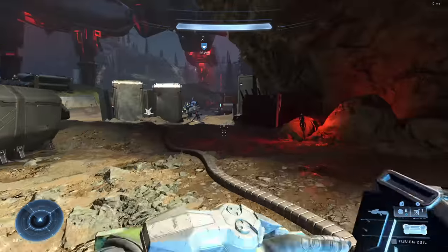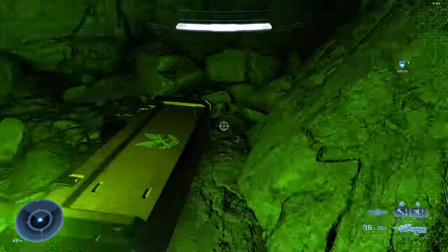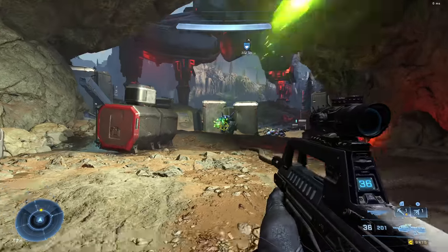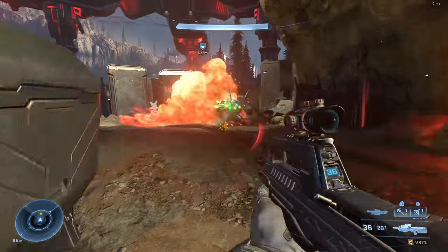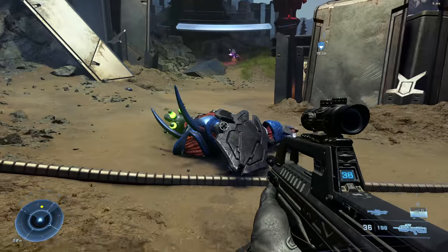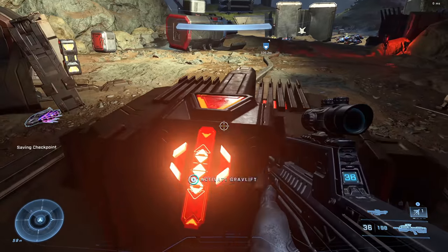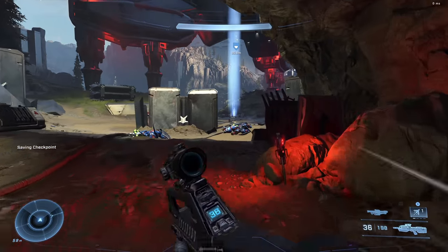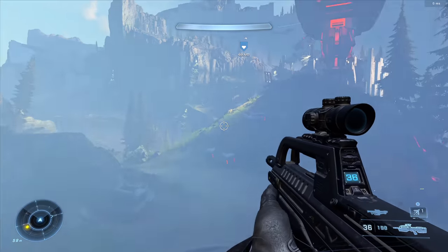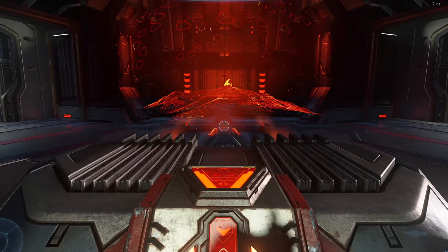I highly recommend grabbing some rockets and taking care of the hunters. Also, you can't actually clear all the bases and then just interact with the button at the end — every time you leave a base the enemies will respawn, so you have to fight the enemies every time you come to a gun battery. Now that both hunters are dead, I can interact with the button to activate the grab lift, take it up, interact with the button up there, skip the cut scene — this exposes a core. Shoot the core to disable the gun battery. This is where your 20 minutes begins.